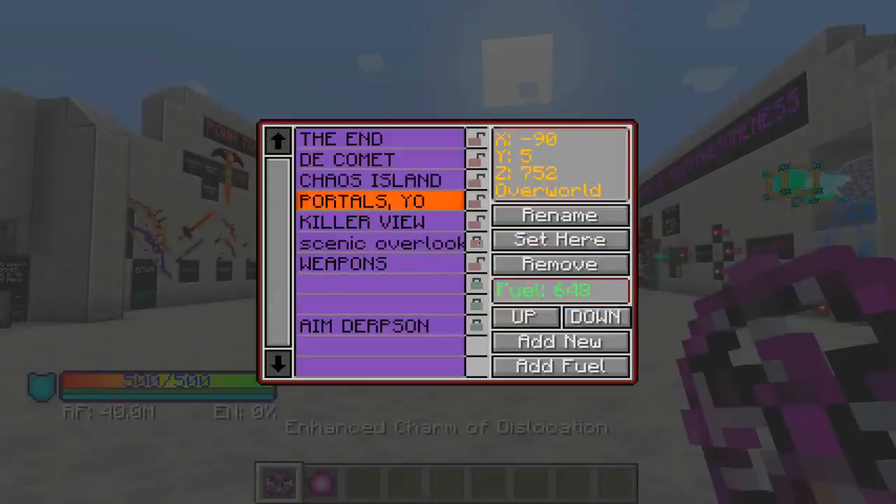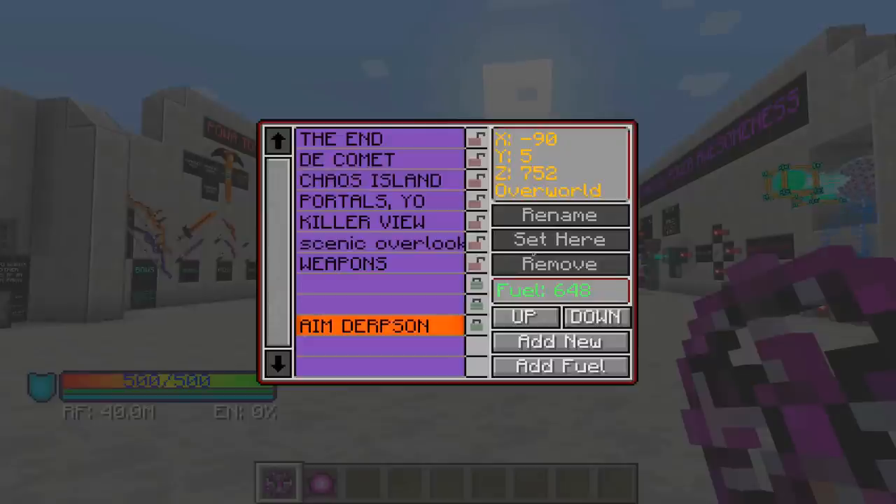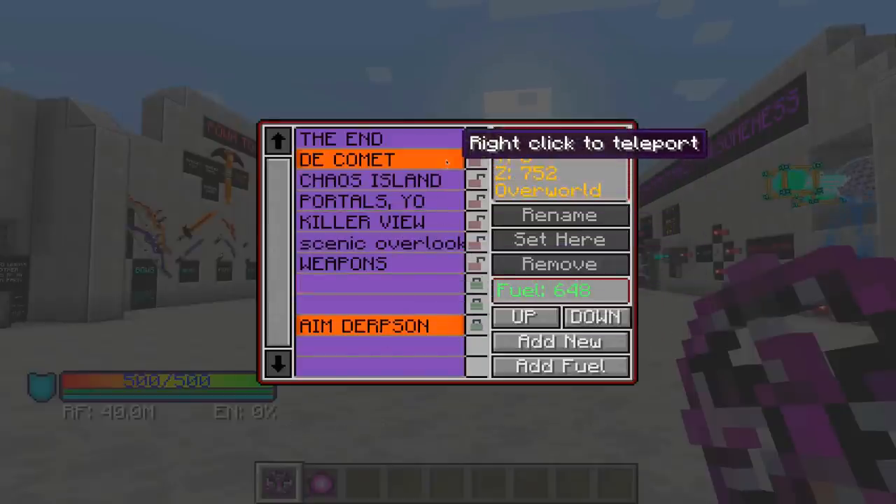You can lock these so that you can't accidentally overwrite them. If you need to overwrite, you can unlock it and then actually set the different locations when they're unlocked. You can store 100 and just scroll through here to get to your 100 different teleportation locations.